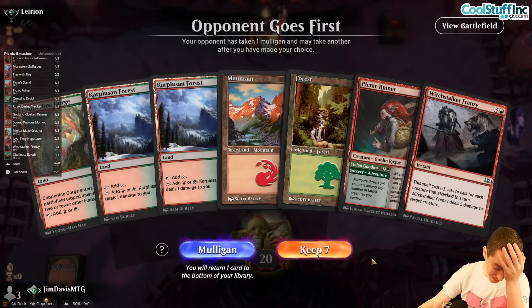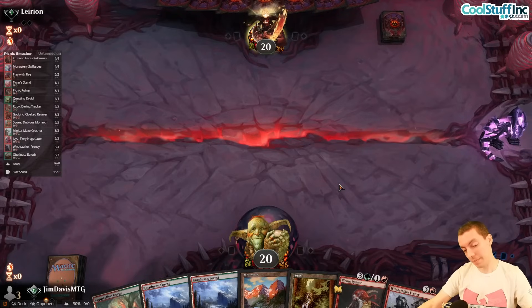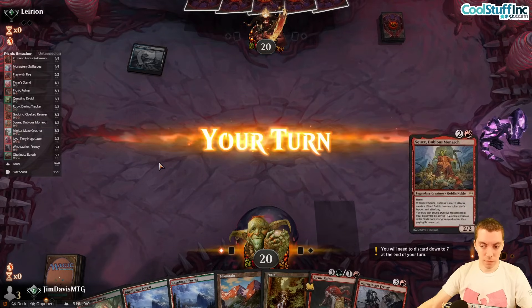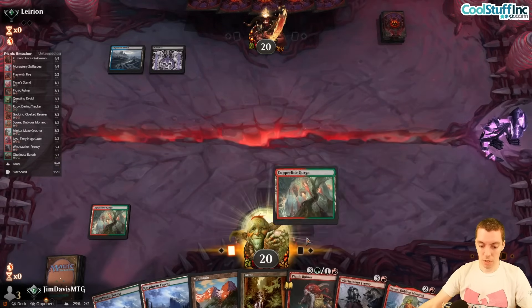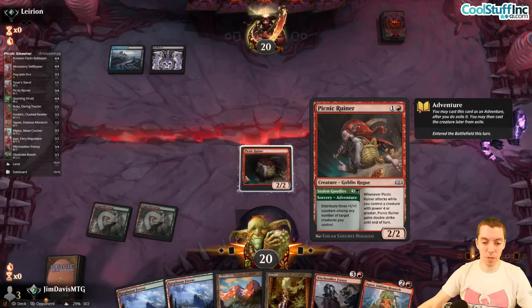Opponent mulligans again and keeps. We might even consider boarding in Mistress Foundry if we're a midrange deck. Squee is an excellent draw — gives us a 2/3 curve as well as a little extra value. We're going to cast our Picnic Ruiner — Ruiner dead.